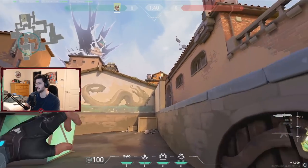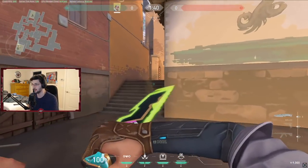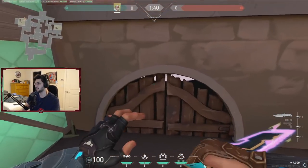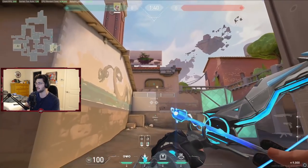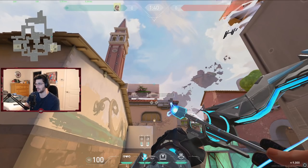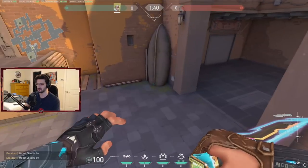I also like throwing it up here. These are good post plant arrows as well for if you are playing post plant on B bombsite. For shock darts breaking the trips in B main, you can come to this back wall right here and line it up so the arrow is going to go through the window, then go to the top of the sign and one click — that'll go right through B main.